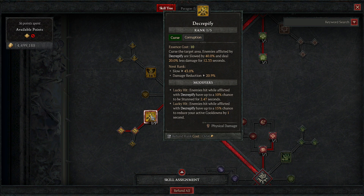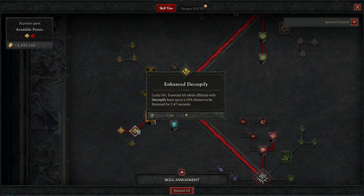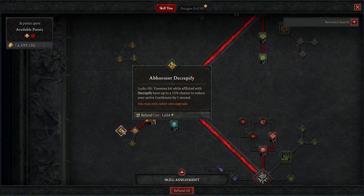Decrepify allows you to slow enemies in a big area by 40% and they deal 20% less damage for 12 seconds — already ridiculous. Slow them, put miasma down, and they're just sitting there getting cooked. On top of that, enemies hit while afflicted by Decrepify have a 10% chance to be stunned, which I believe applies to your skeletons too. There's also a 15% chance enemies hit by Decrepify reduce your cooldowns.